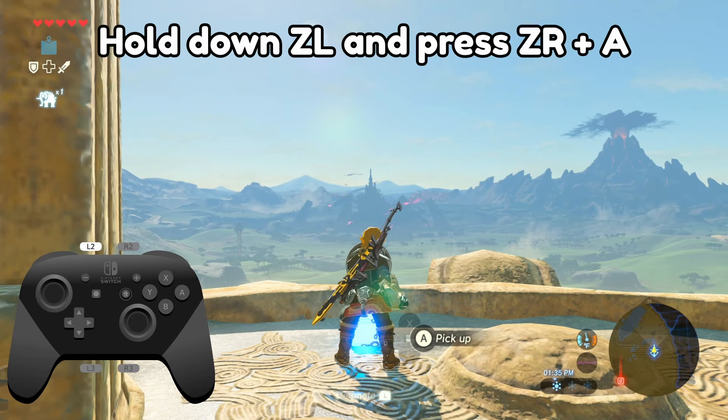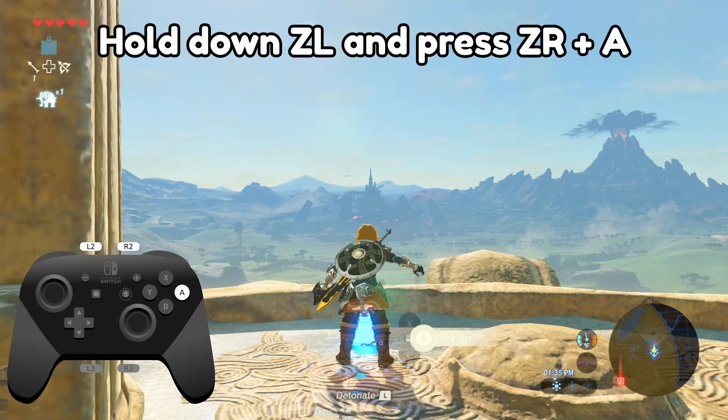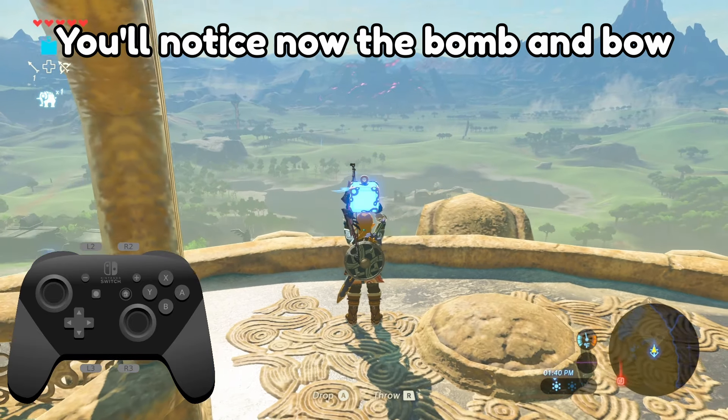First, place a bomb on the floor, hold down ZL and press ZR and A. You'll notice now that the bomb and bow are above Link's head.